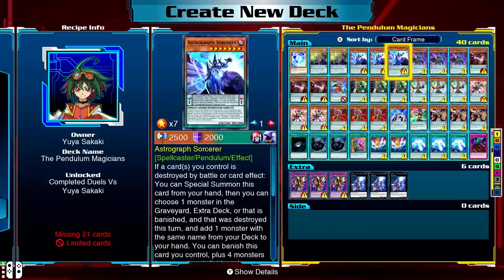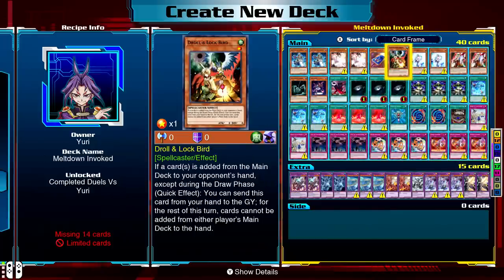Then we have Yu Sakaki, who as we said has Pendulum Magicians, which you're probably going to want to start with. Although the deck has some banned cards like Astrograph and Double Iris Magician, it's still a very easy way to get Pendulum Magician cards and other things like Pot of Desires — so if you're struggling to get it from a pack, just get it from his deck instead. Yuri's deck pretty much has an Invoked core, which is really good. Aside from the Link monster Alistair the Invoker — which you need from Zuzu's pack — he also has nearly every hand trap imaginable, so he's a good duelist to farm anyway, and if you want to play Invoked, this is the guy to go to.